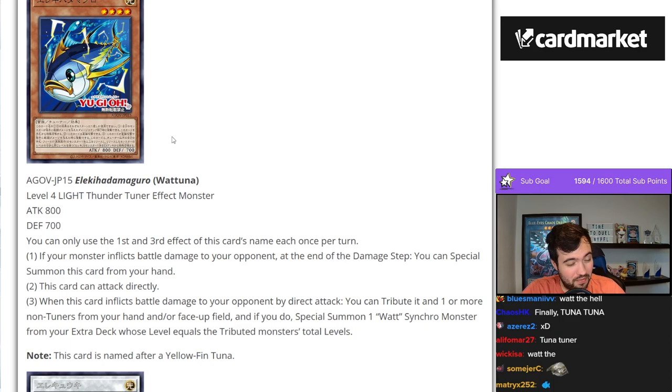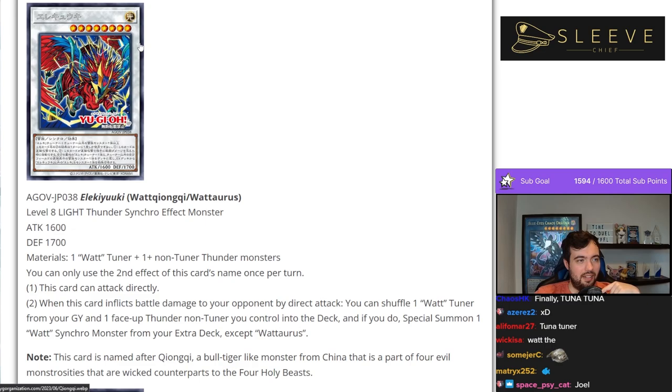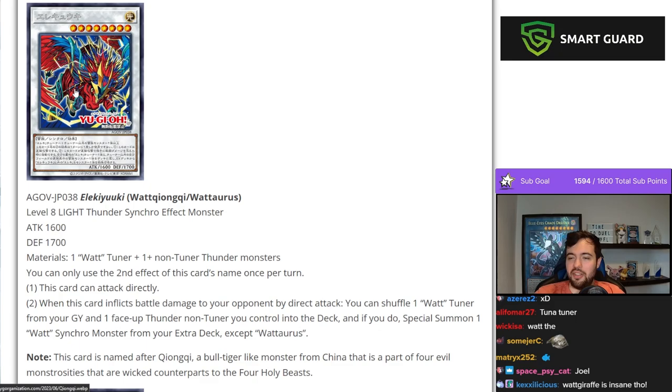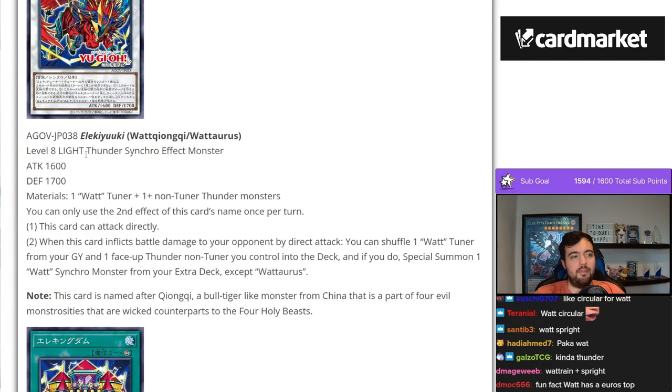I don't think it's probably ever going to be viable unless they give it some really broken support. But this one is kind of fun. There's a new synchro — I actually don't remember what it does. The Watt Synchros always look kind of fire though. Am I the only one who's digging the artwork on the Watt Synchros? They're pretty cool.